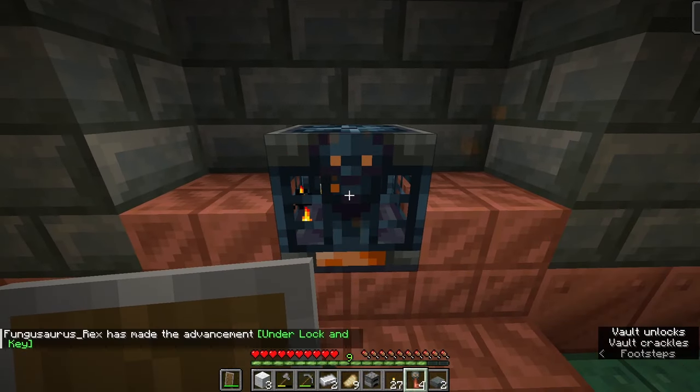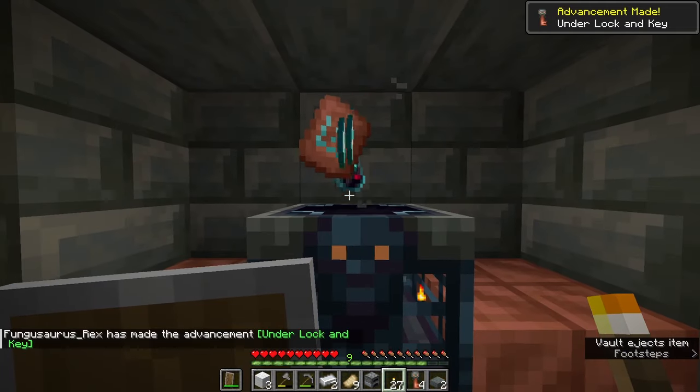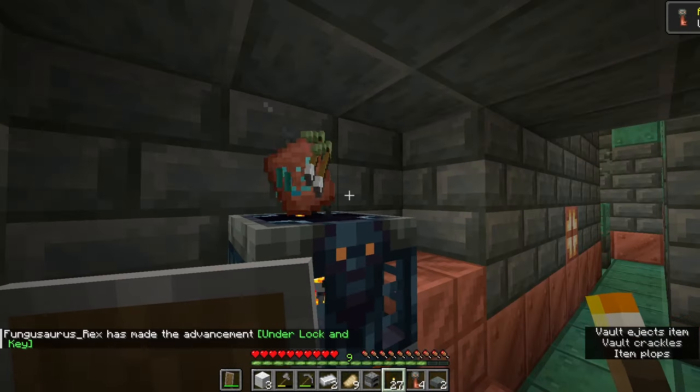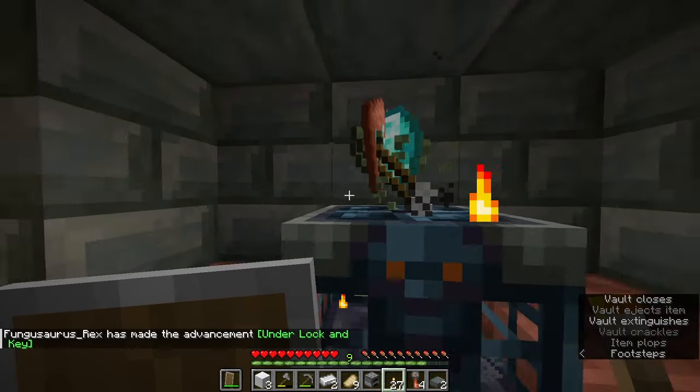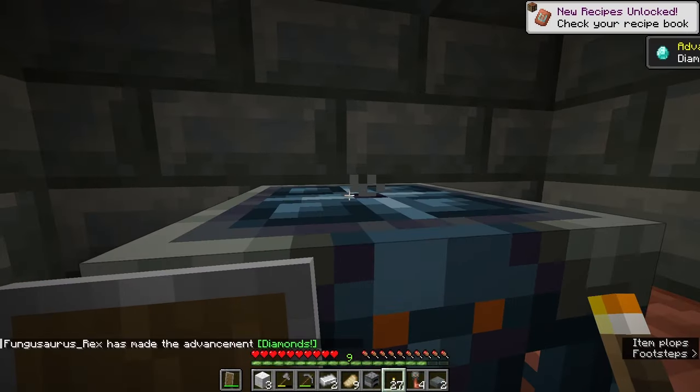As it turns out, there are two different kinds of vaults: there's the normal orangey one and you can see the key works just perfectly on that one, and then there are the ominous vaults — for those you need an ominous key. I don't have an ominous key and I have no idea how to get one, so I'm just going to go around and open some of these normal vaults.